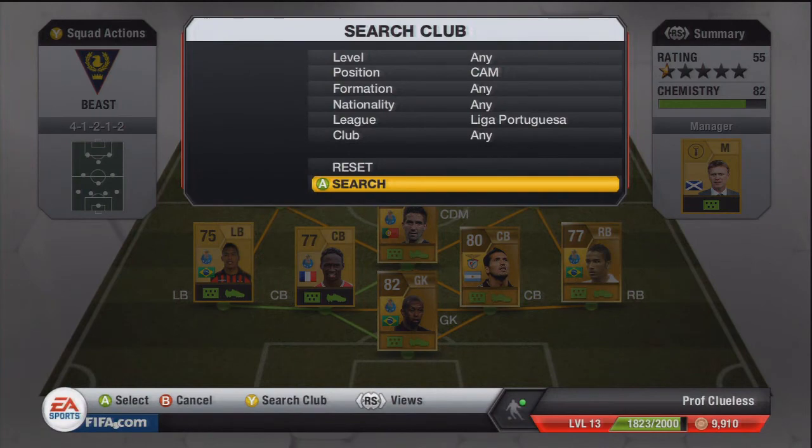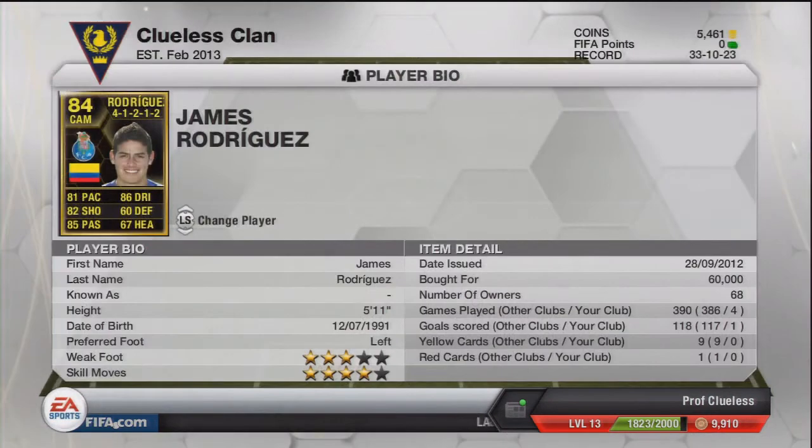We've only got three slots left and I said three informs, so this is the first of them — James Rodriguez in form. Superb player, so agile, just amazing. He's got 81 pace, which is really good for a CAM, 86 dribble, 82 shot with 87 long shots so he's great from anywhere, and 85 passing which really shows — he plays some great through balls to our strikers. He's only scored one goal for me so far, but it was a really great goal — beat like three players with one move because of his dribbling, agility and pace, then finessed it into the bottom corner. A very good player.